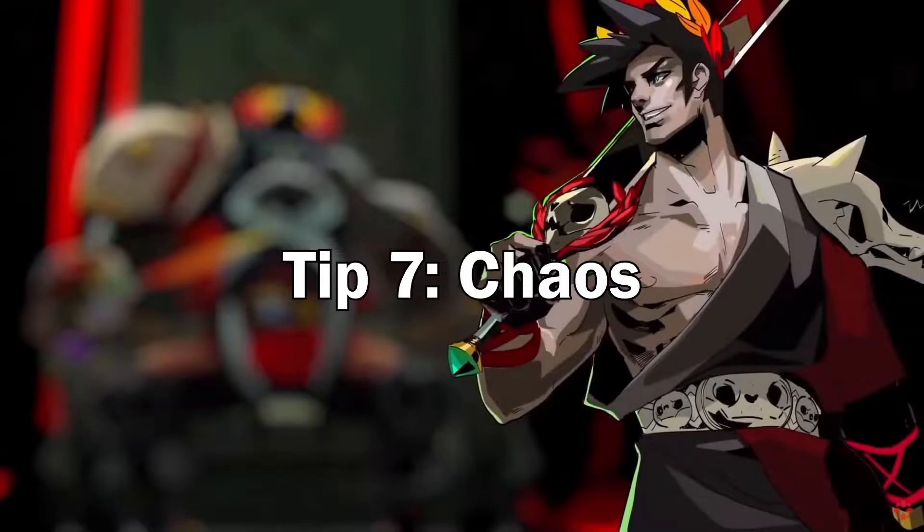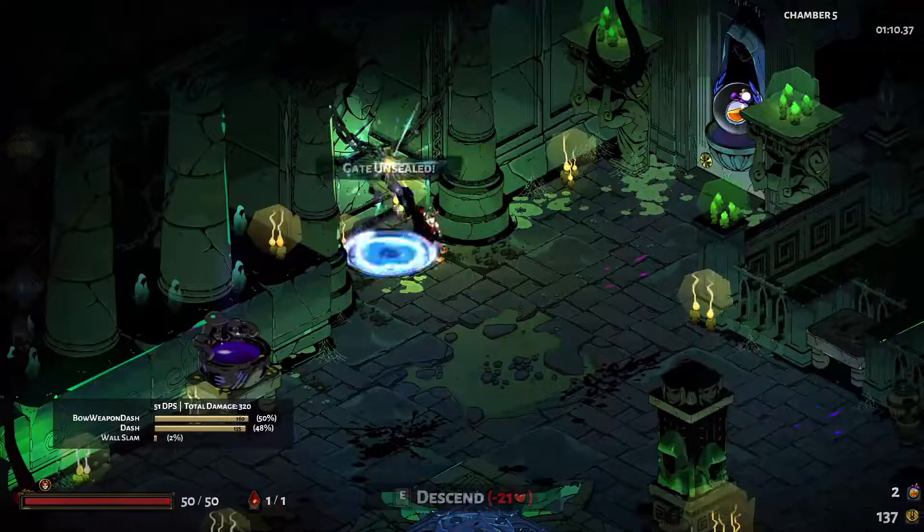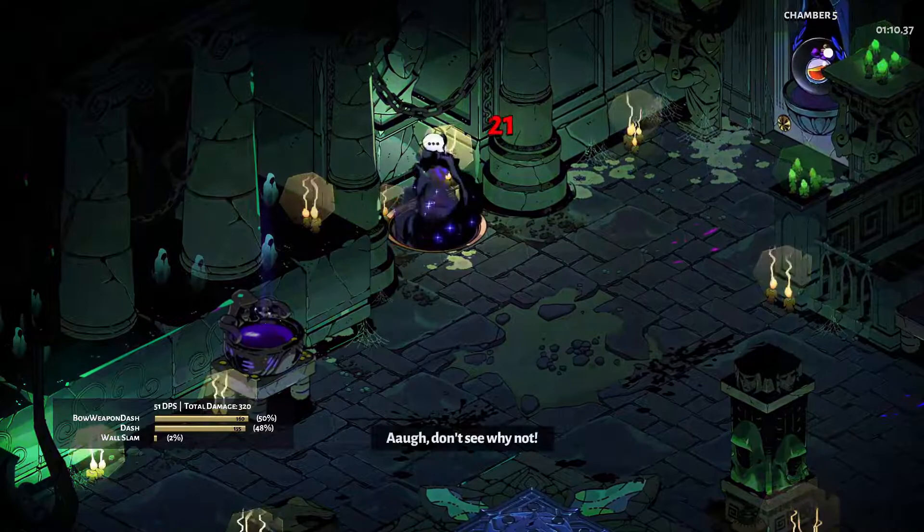No matter how carefully you plan a build, sometimes chaos will, temporarily, throw a wrench in your plans. Chaos can only be accessed through gates found on the floor of a chamber and by paying the health cost. You'll then be offered a choice of boon and curse combos. Some boons are fantastic, but some curses are really bad — make sure you check both parts before selecting a combo. After the specified number of encounters, the curse will morph into the boon.